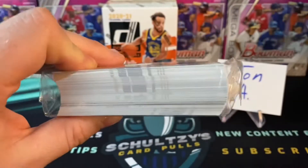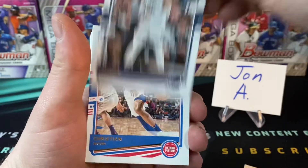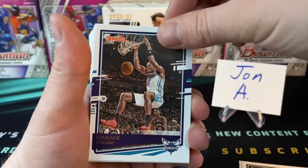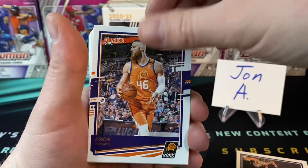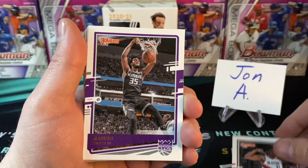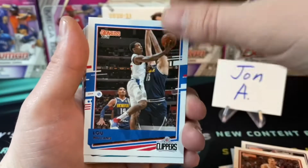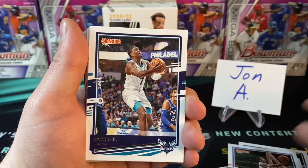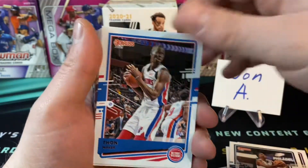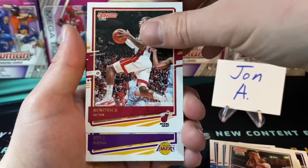Three green exclusives in each hanger box. LaMelo Ball, where are you? Jordan Clarkson, Klay Thompson, Seth Curry, Dillon Brooks, Christian Wood, PJ Washington Jr., second-year card, LaMarcus Aldridge now on the Brooklyn Nets, Bismack Biyombo, Aaron Baines, Terence Ross, Kristaps Porzingis, Whiteside, Marvin Bagley, and Goran Dragic. A little bit hard to read — I was complaining about the gold or bronze lettering in my last video.